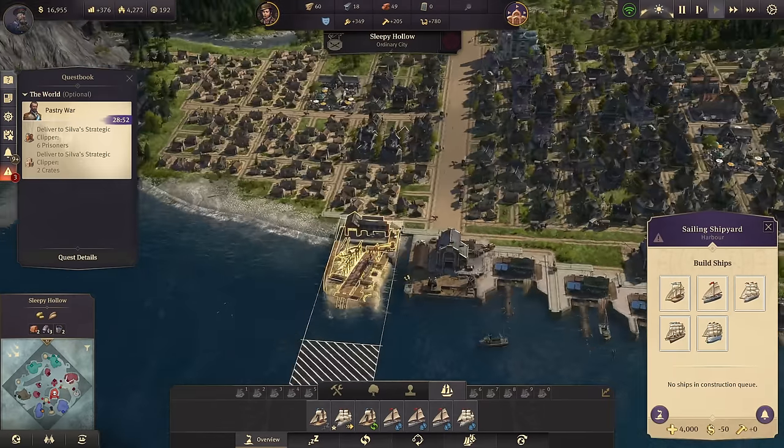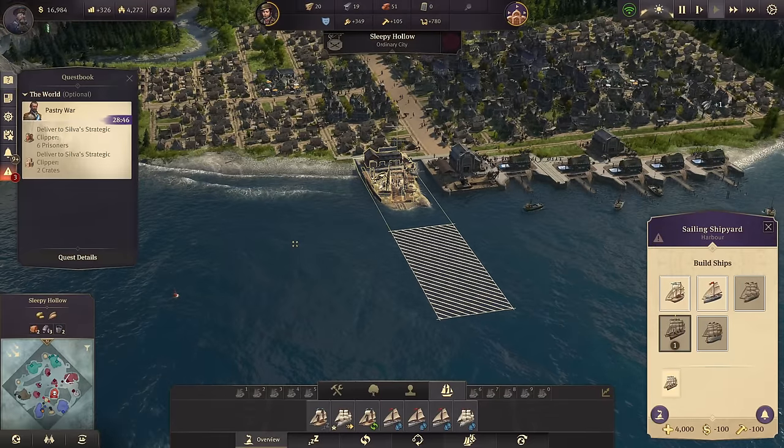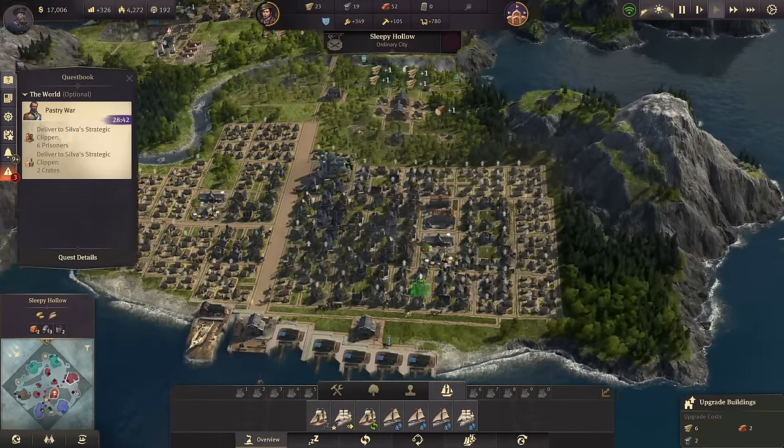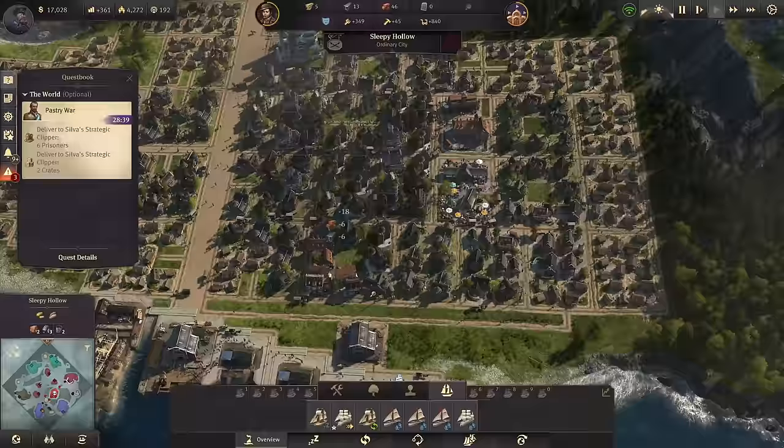Let's build us a clipper! After that, we have everything ready for the first ship of the line - Tier 3 warship. I'm absolutely up for it. Let's also use some of my resources here to continue with a few more upgrades of artisans, especially down here.